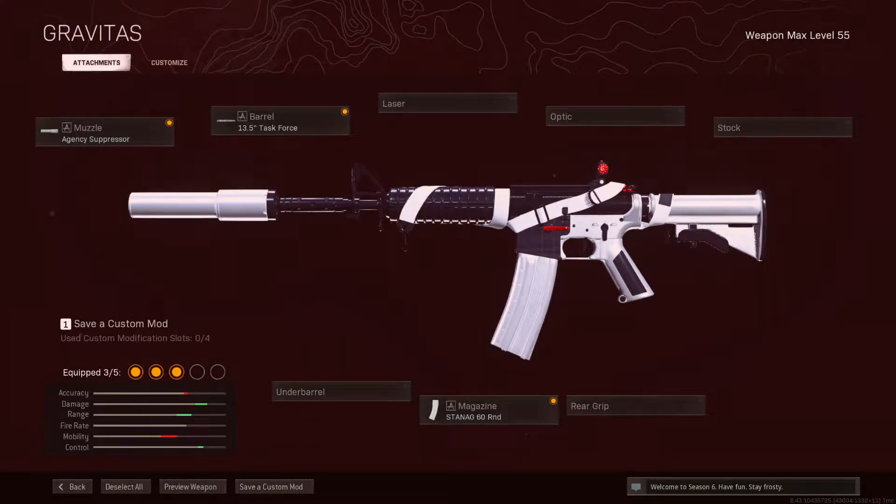Here is that build: Agency Suppressor, Task Force Barrel, 60-round mag. These are three of the attachments that I'd run. You know, if you throw on like a 3x optic — and there wasn't a lot of recoil with it — so maybe just put on an aim-down-sight attachment for like a rear grip or something. Other than that, I really, really like it. Stay tuned for that gameplay.